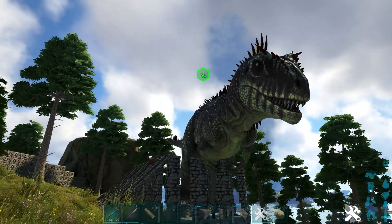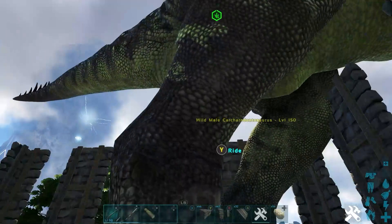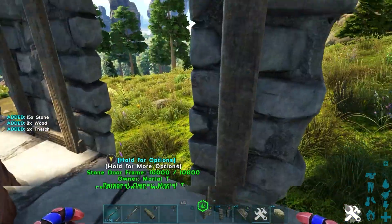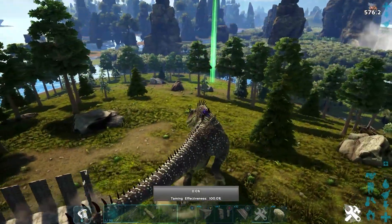I'd advise you to get multiple bodies and just bring them to it. Once it has eaten its fill of bodies, the symbol above it will turn green — this means you have a limited amount of time to ride this guy. So we're going to break out of this pen now — I'm just going to demolish this — and now we can hop on and actually ride it without a saddle.